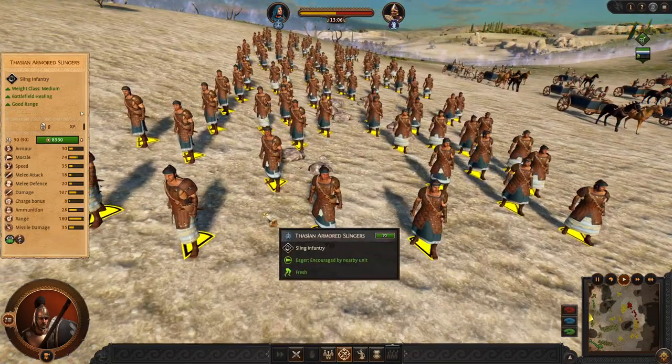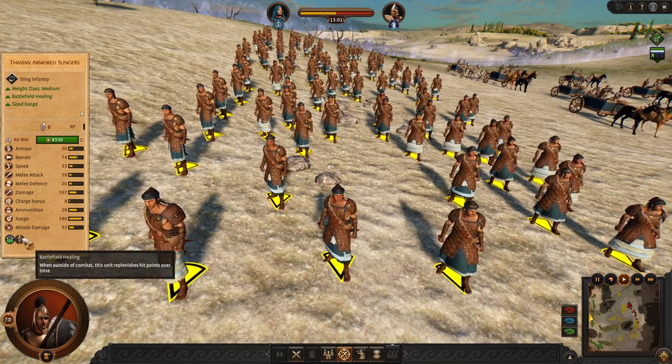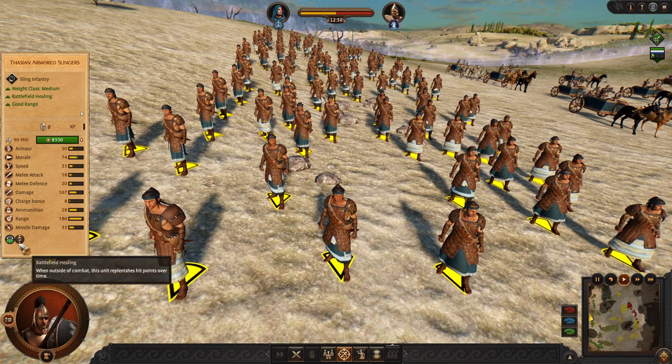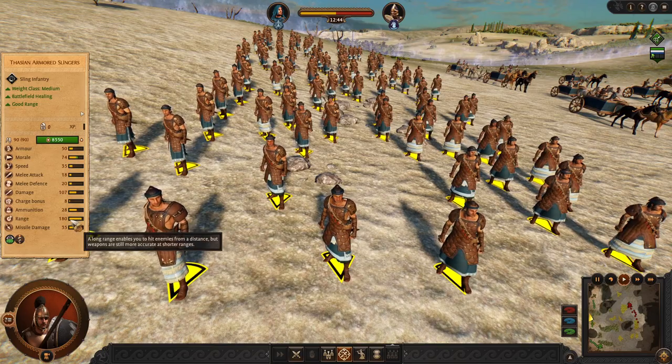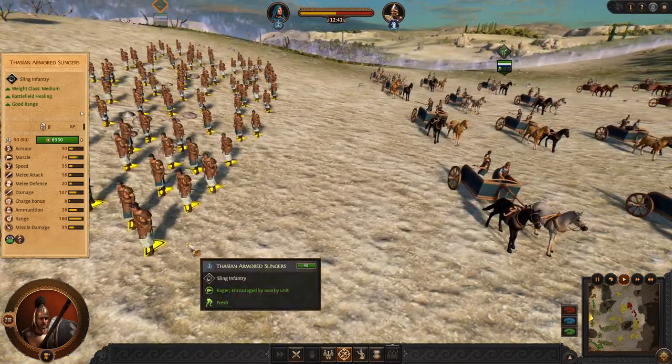For missiles, we have Thassian Armored Slingers. These are pretty good at dueling because of their battlefield healing. You need to be careful with them and pull them back before they get decimated, as they don't have shields. They have a lot of range, which is very good, and the battlefield healing is definitely something you will make use of.